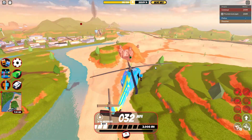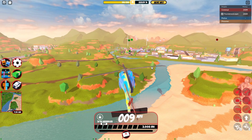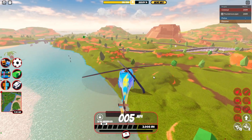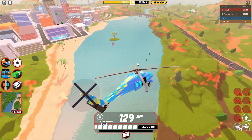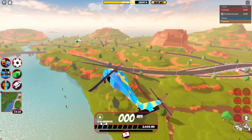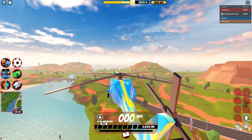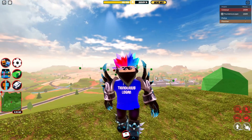We also have the new spring map. As you can see, all the snow has melted — well, not where I live, it's still really cold for me, but Jailbreak's climate is probably a lot different than mine. I definitely like this new spring map — it has a lot of green everywhere, the grass is flourishing, and it definitely looks pretty nice.